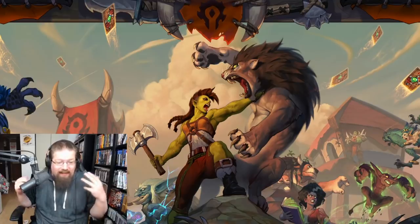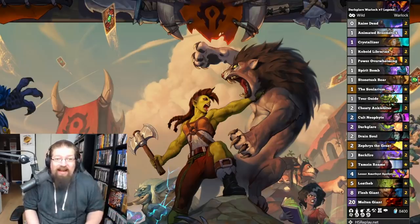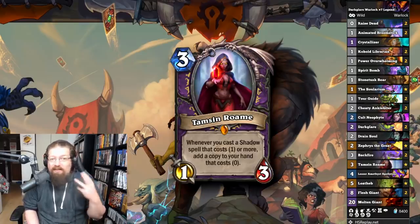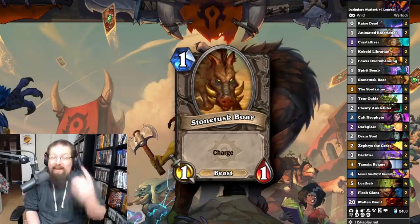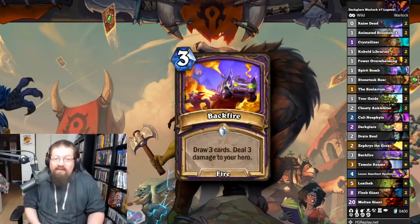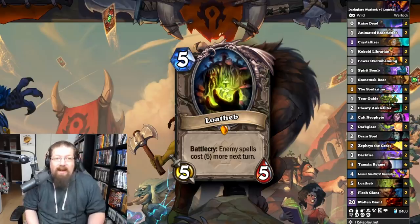Next, we have arguably the best deck in Wild still, despite Penflinger being nerfed and Dark Lair being nerfed — Dark Lair Warlock. It's still performing very well; I have a list here that got Top 10 Legend. You have Tamsmen, one of the newest legendaries. It lets you do some pretty good stuff with Power Overwhelming — you play Boar, then play Tamsmen, Power Overwhelming three times, kill your opponent. Ultimately you want to draw your deck with Dark Lair, Backfires, Cobalt Librarians, Cheat Out, Molten and Flesh Giants, Lothab your opponent, lock them out, and kill them.